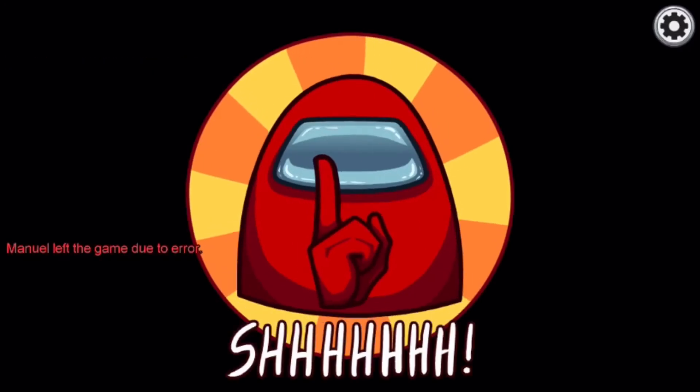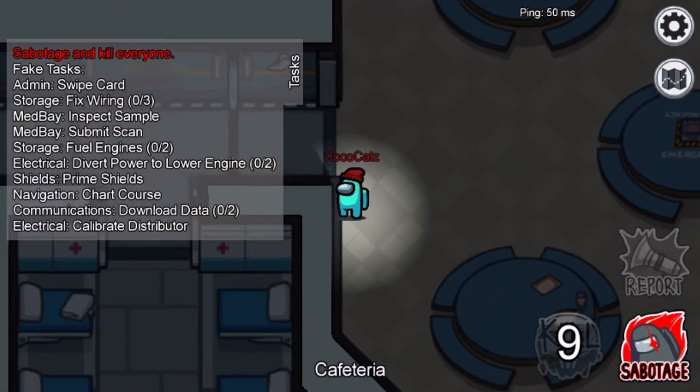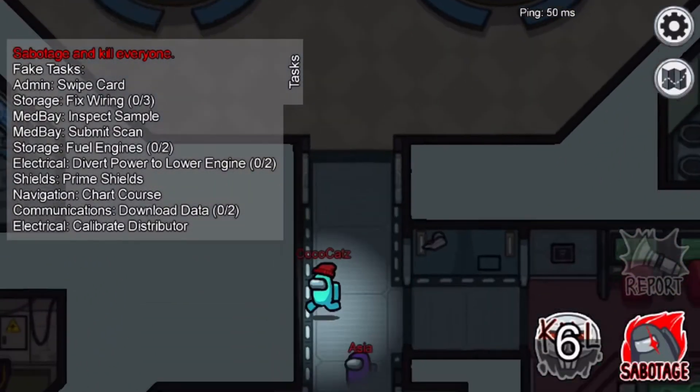Okay, so we're starting a game. Basically it tells you whether you're the Imposter or a Crewmate. I'll show you both — the Imposter is the killer, and you can change their vision settings.